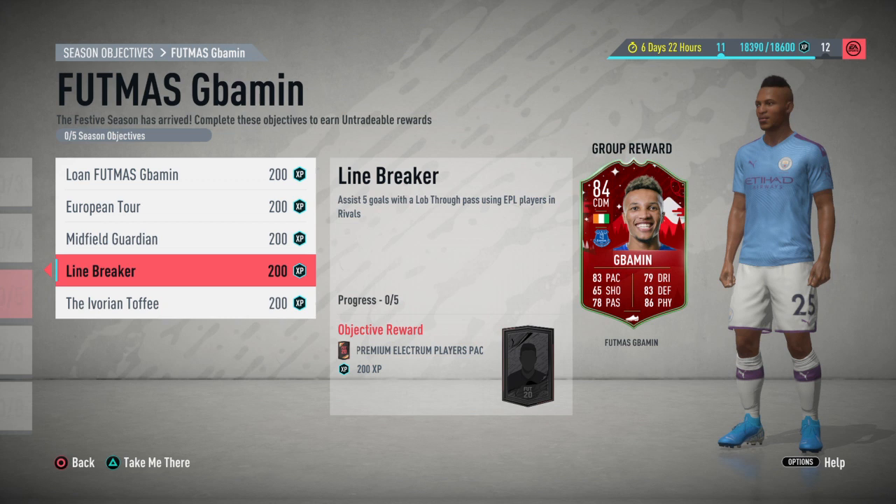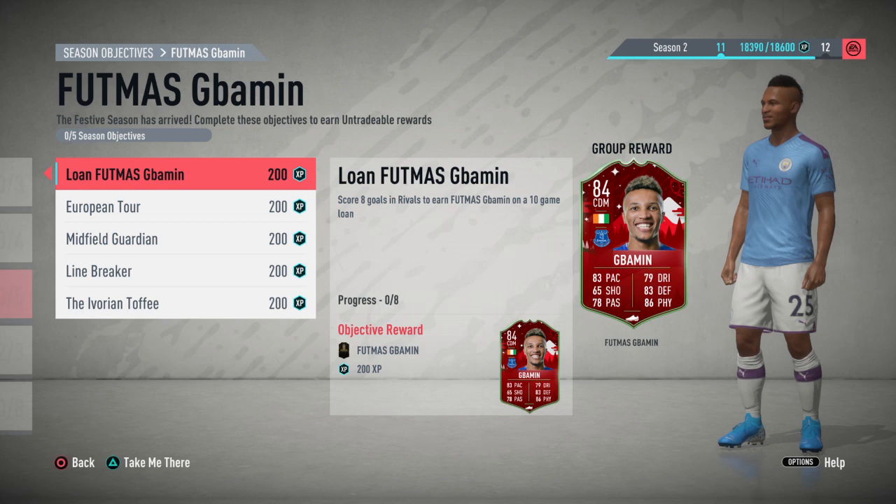The first one, the Lone Footmas Gbamin — score eight goals in rivals to earn the Footmas Gbamin on a 10-game loan. That's very easy. Just scoring goals in rivals, nothing complicated about that, it's pretty simple.